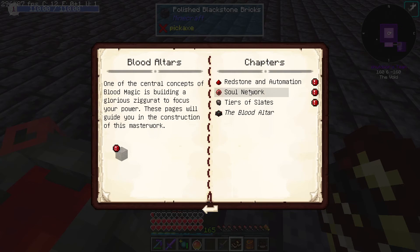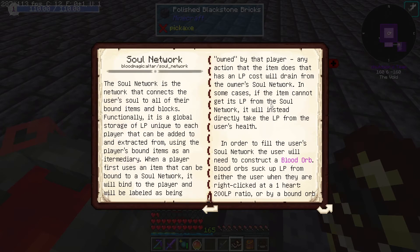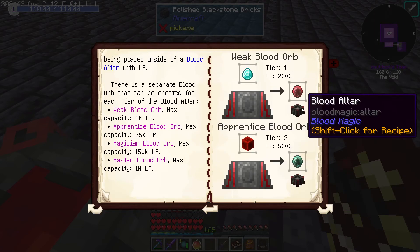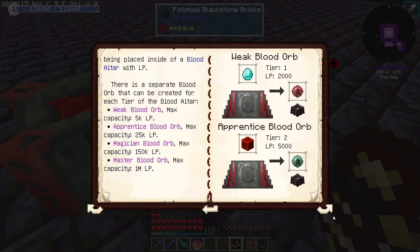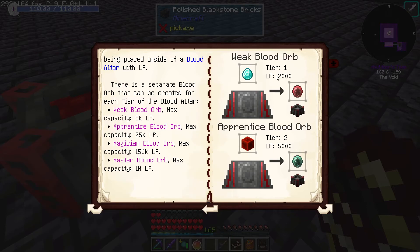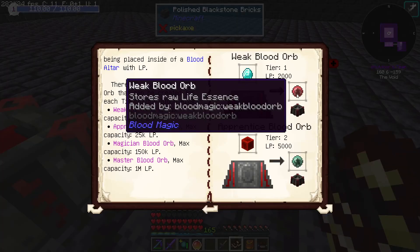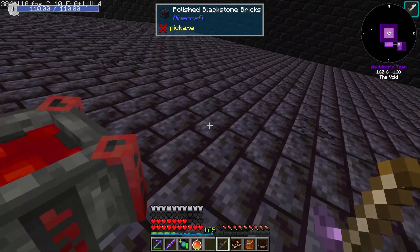What I'm actually thinking is we could do like a beacon or something, or a Botania regeneration pendant — probably wouldn't be the worst idea. So if we look here at the soul network, we need to get to a tier 1 weak blood orb. Basically, the soul network is kind of like your life points, and you can use these life points to do rituals and other things required in the mod. Each one of these orbs has a different tier and capacity, and each one requires a different tier of altar.